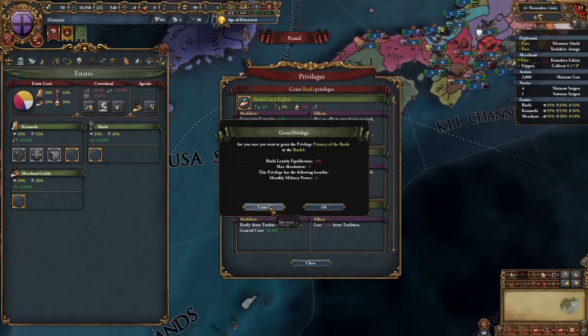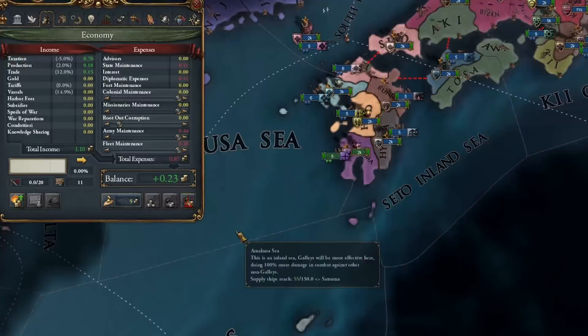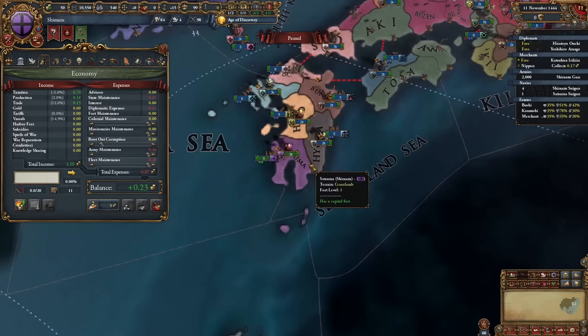Over to the nobility: we take the extra mana point and we take supremacy over the crown. That's it, we don't need more. With the merchants, we take land of commerce and we take patrons of the arts. We don't take burger loans yet - loans are at the moment five ducats, which is worth nothing. So we would get 25 ducats in burger loans, which is nothing, so we keep them around for later.